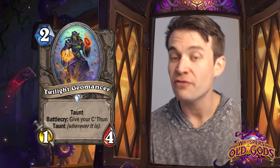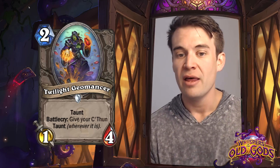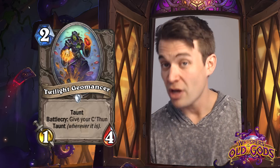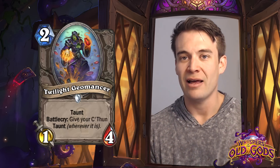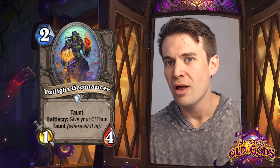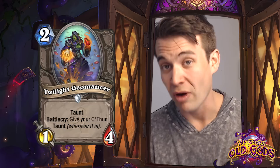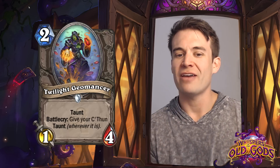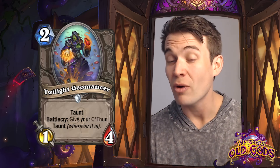Twilight Geomancer - a 1/4 Taunt for 2. Good 2-drop taunts are actually something that we don't see all that often. With Unstable Ghoul gone, this is a minion that might find a home just because people are looking for reasonable early taunt options. The fact that it has 4 health is actually pretty important. A lot of the taunts we've seen have had 3 health at 2-drop. This means it actually survives both an attack from a 3/2 minion as well as a hit from a Fiery War Axe. The Battlecry giving your C'Thun Taunt is kind of cute, but I don't know how often you're going to play C'Thun and really want it to be a taunt minion.